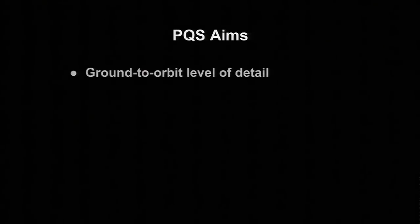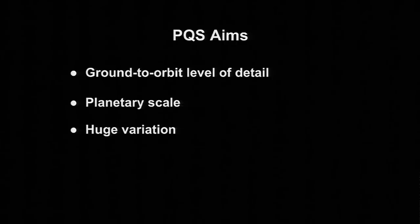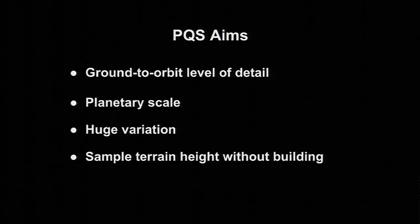The aims of the system: first, we needed a ground-to-orbit level of detail system — pretty important in a space game. We needed planetary scales: Kerbin is 600 kilometers in radius, which is a couple of million square kilometers. We need huge variation on and between planets. And something not immediately evident but quite important: we need to be able to sample the terrain without building the mesh or colliders so we can raycast against it. This allows radar altitude and collision detection for objects we're not in orbit of — for other ships elsewhere in the solar system.